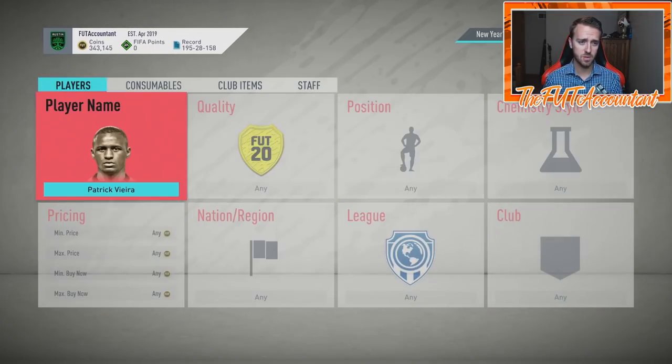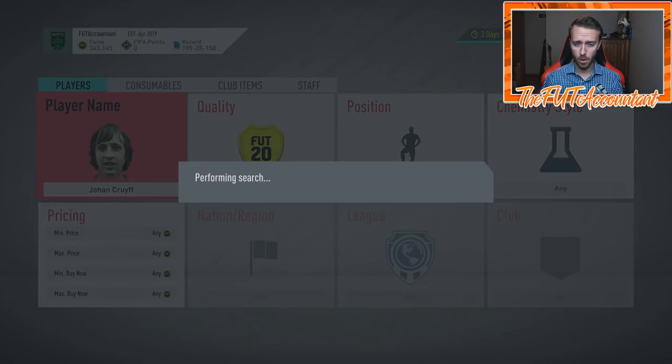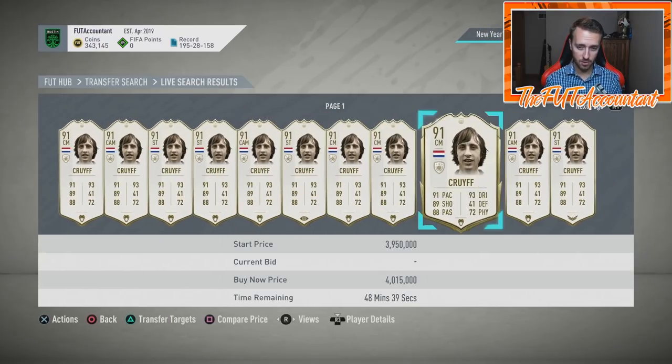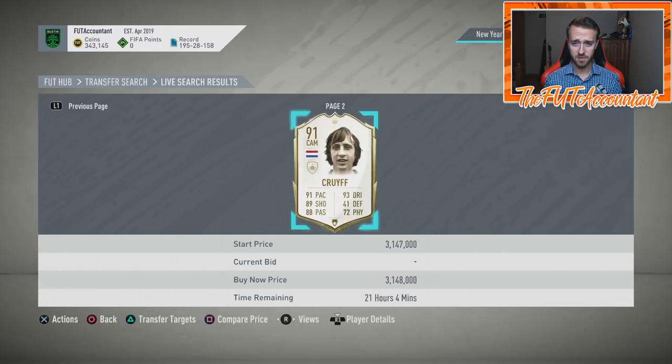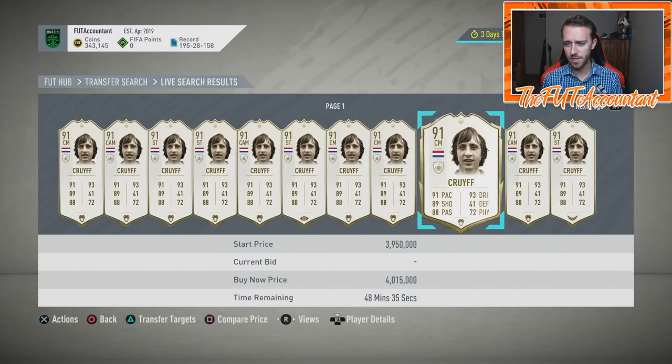We have 88 Vieira that you can get from this. You've got middle Cruyff. Of course you have middle Gullit. All of these cards are in the millions and millions of coins. Middle Cruyff is 3 million coins. You have so many middle icons, and this is the thing that really interests me.